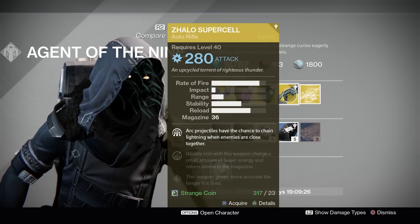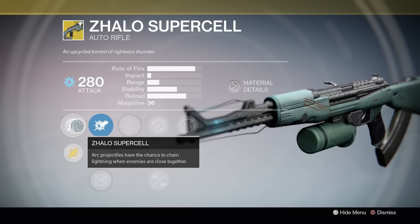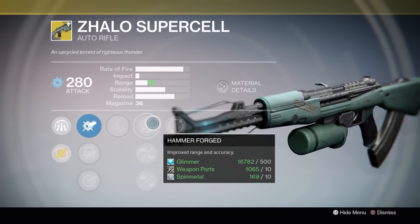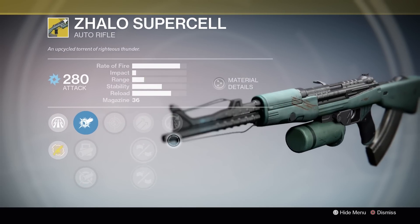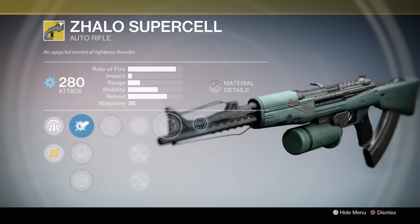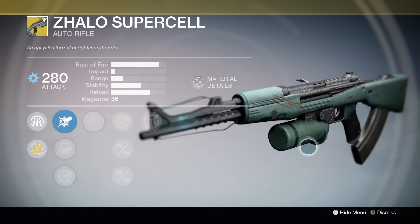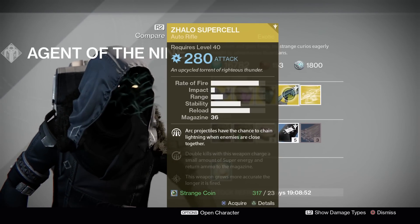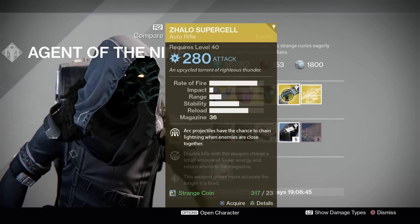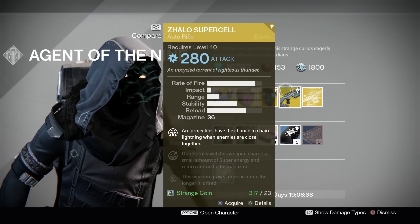Moving on to the Zalo Supercell — let's take a look. The main perk: Arc projectiles have a chance to chain lightning when enemies are close together. The perks include Hammer Forged, Rifled Barrel, Brace Frame, and Bolts from the Blue — double kills charge a small amount of super energy and return ammo to the mag, kind of like a Bad Juju. It's a very unique auto rifle and fun to use. I wouldn't say it's the best exotic primary, but it's definitely fun. If you're a collector or just looking for something fun, this wouldn't be a bad choice.